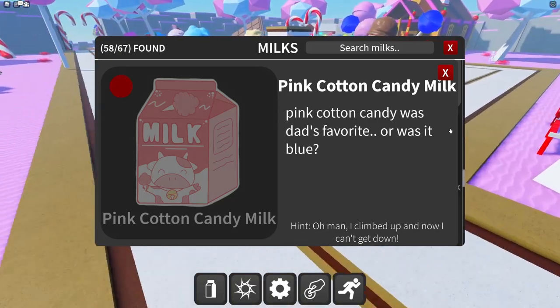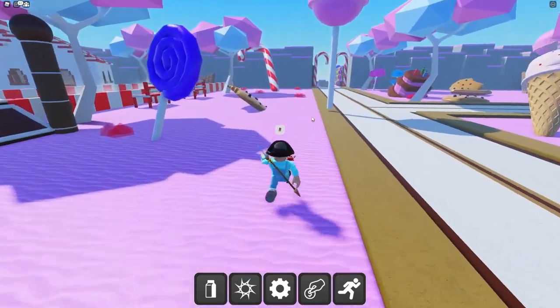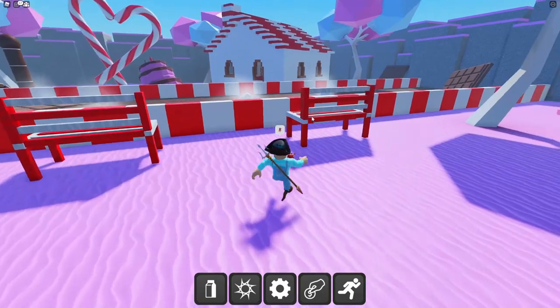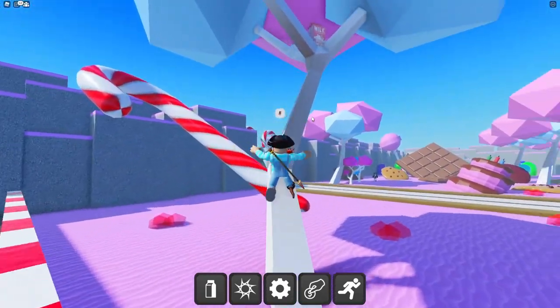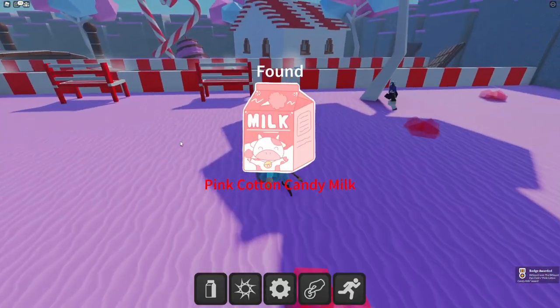Pink cotton candy milk — was it dad's favorite or blue? The hint mentions climbing up on trees. I wonder where it could be — oh my goodness, is that it right there? The pink cotton candy milk!